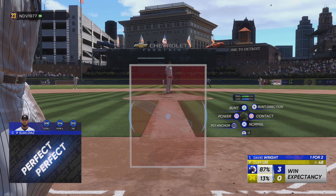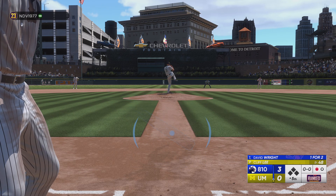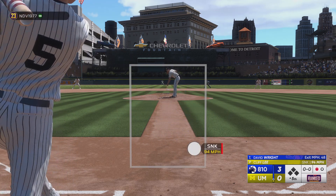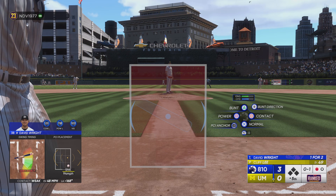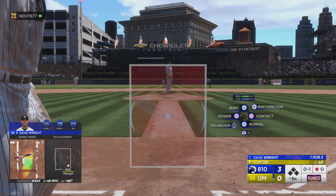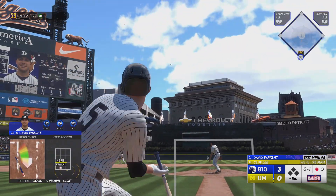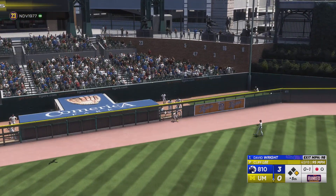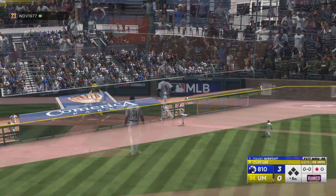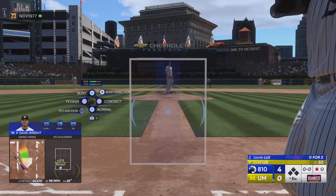And now David Wright. The first offering is fouled off. And he deals. Swing and a high fly ball in the air to left field — this one's got a chance. Booyah! They go back-to-back and they add to the lead. It's 4-0.